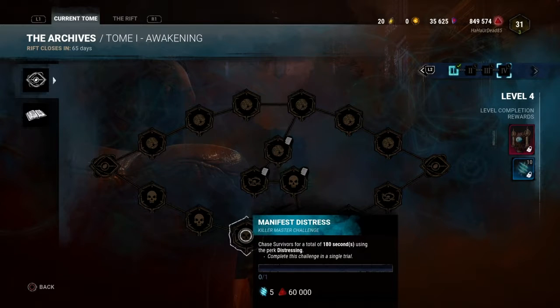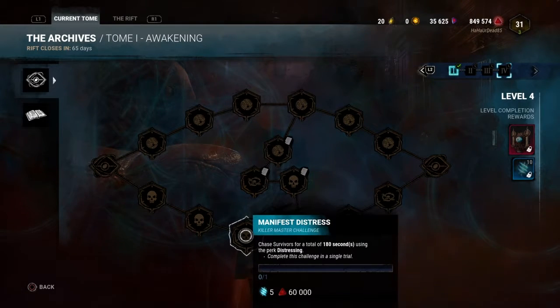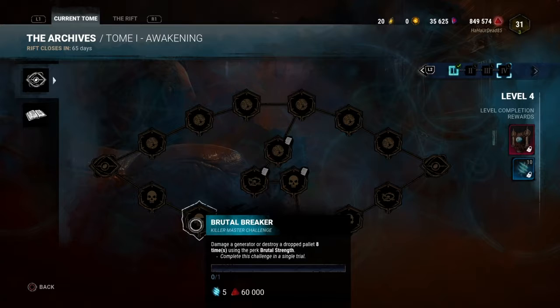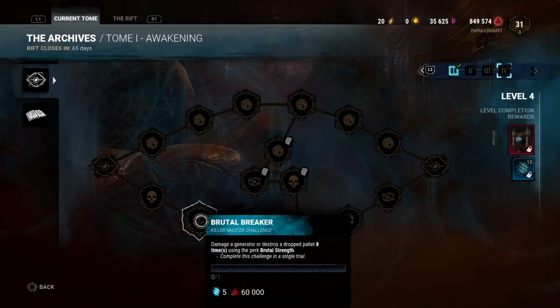Michael Myers with Dead Rabbit and Monitor and Abuse would actually help offset some of that. Damage a generator or drop a pallet 8 times using Brutal Strength — again, this is another repeat challenge, but the one in level 1 was 5 times instead of 8.